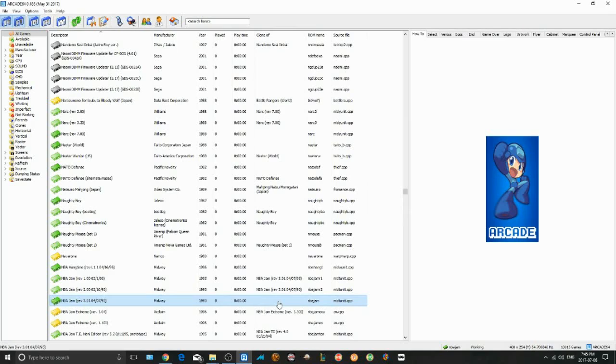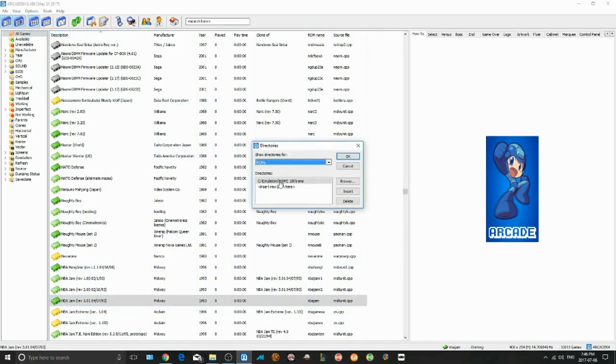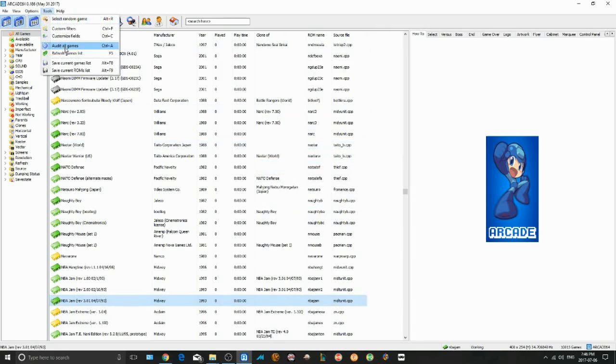So if we open up Arcade64, assuming we have the emulator pointed to the correct directory for ROMs, and all our BIOS files and CHDs are in that same folder as well — you can go up to Tools here and click Audit All Games.